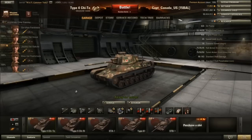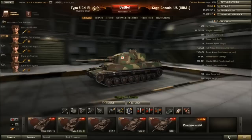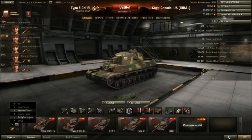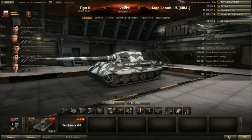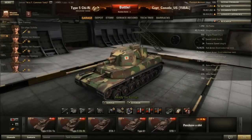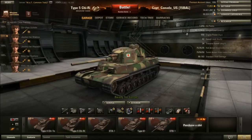This is the tier 7 Japanese Type 5 Chi-Ri — I'm probably butchering that name. One thing you'll notice is that it is huge. Compared to an STB-1... yeah, this thing is massive, as tall as a Tiger II. That in itself probably means this thing is going to be a bullet magnet for just about everyone. It's got no side armor at all, so I anticipate ammo rack problems. I took this into about one battle as well, and the autoloader on this thing is really really cool.